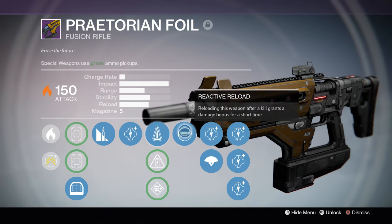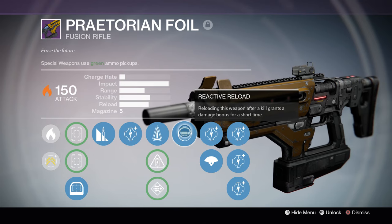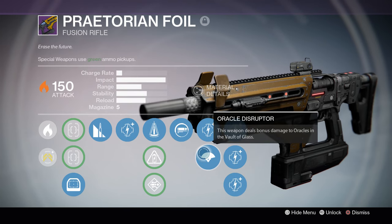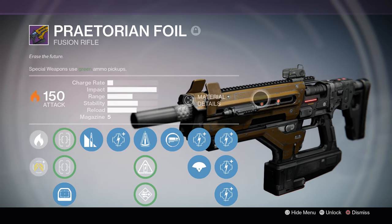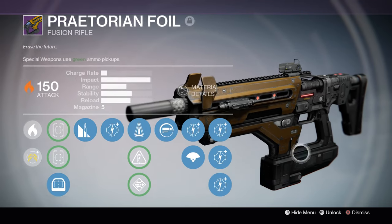I go with Perfect Balance. We have Reactive Reload — reloading this weapon after a kill grants a damage bonus for a short time. And for the last perk, Oracle Disruptor — this weapon deals bonus damage to oracles in the Vault of Glass. Now before we get into it, I do want to mention this is a low charge rate, high impact fusion rifle, very similar to Dark Blade Spite.